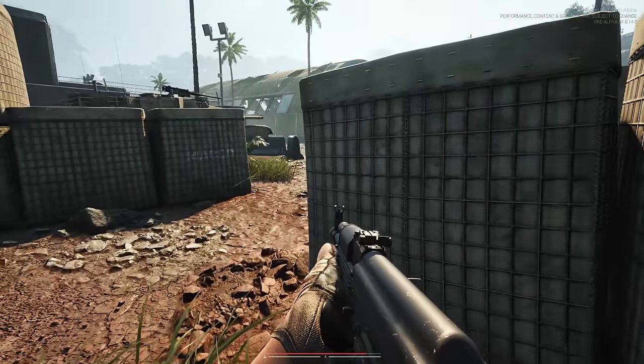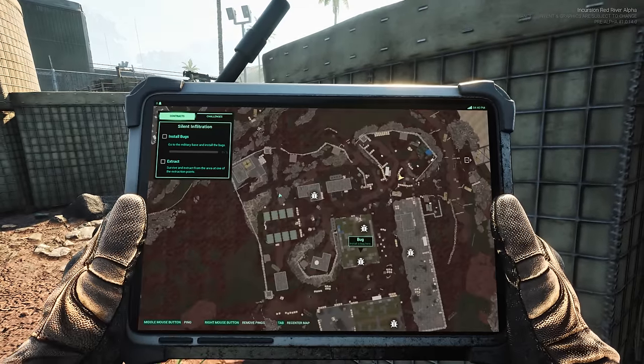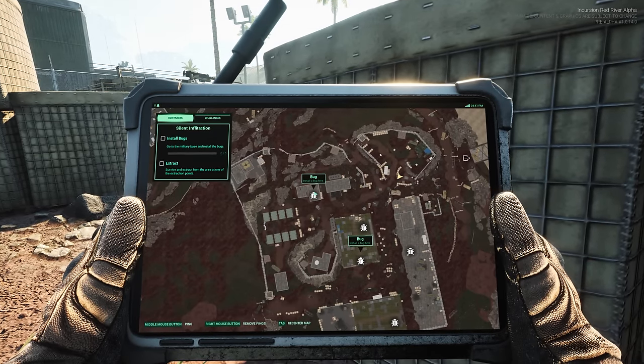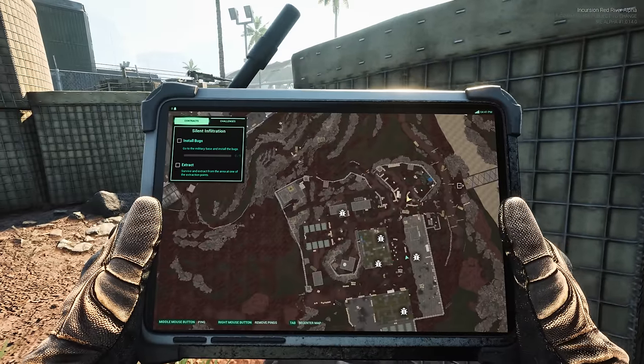It also looks like they've done some minor adjustments to the HUD, which is nice. I'm going to open up my tablet. What I'm going to do is swing around, grab this first objective, fall back, and then take the rest of them.